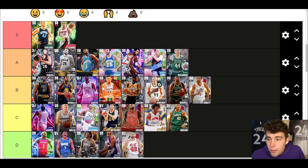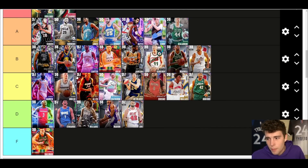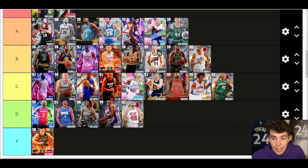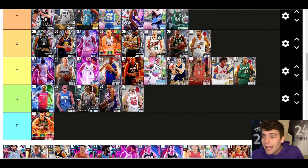Galaxy Opal Ray Allen — I'll go C tier. Galaxy Opal Vince Carter I'm higher on than Ray — it is personal preference between those two cards, that's just my personal opinion. Galaxy Opal Carmelo — he's not bad but I do think he's C tier. If you think he's any higher than C tier I'd wonder why, because I just don't see it with the card. Michael Bridges up next — not great, C tier. There are better options than Michael Bridges in MyTeam.